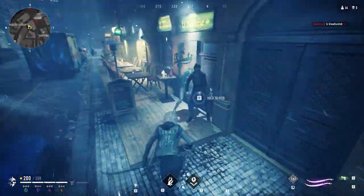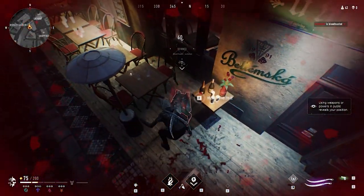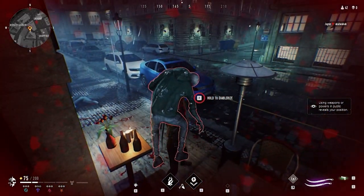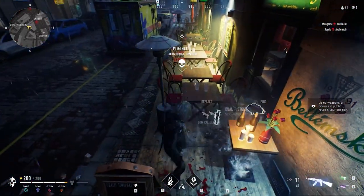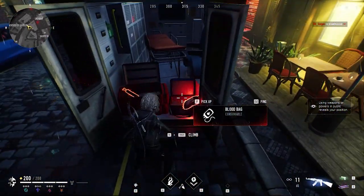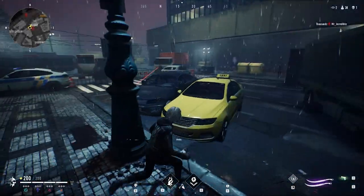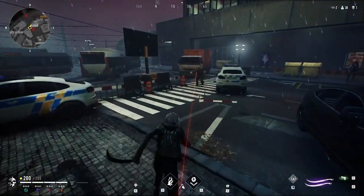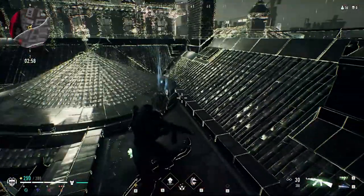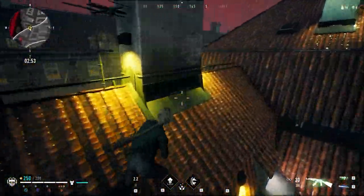The Scourge Blades only take 10 frames of animation to connect. The combo is a double diagonal slash to one side followed by another slash to the other side. Unlike the other melee weapons, there's no reset time between the combos so you can just slash away. The blades deal 30 damage per hit, but with two blades hitting that's really 60 damage per swing. The secondary right click ability allows you to dash through opponents and deal 40 damage, offering you a gap closer to get to your opponent.